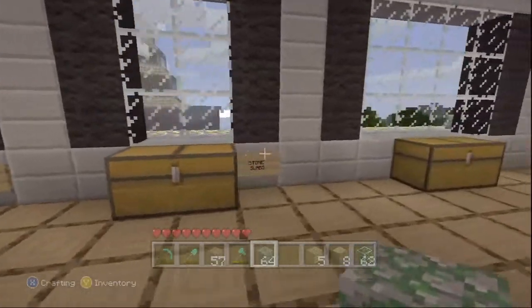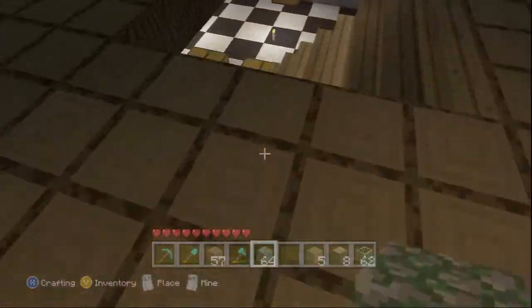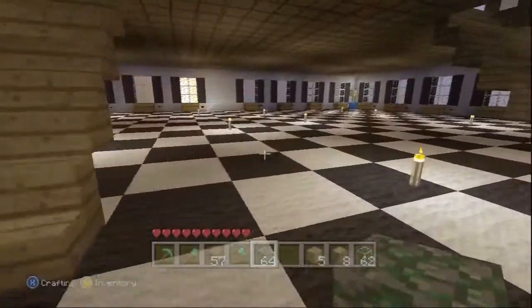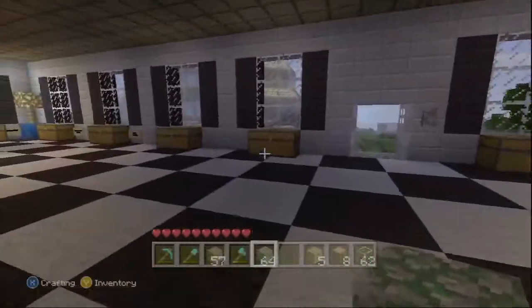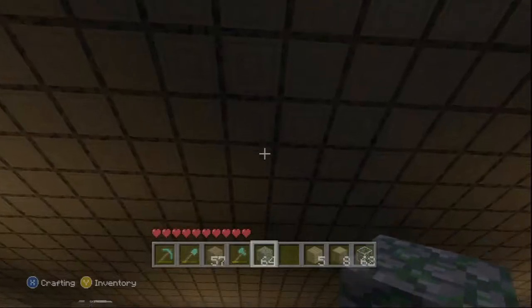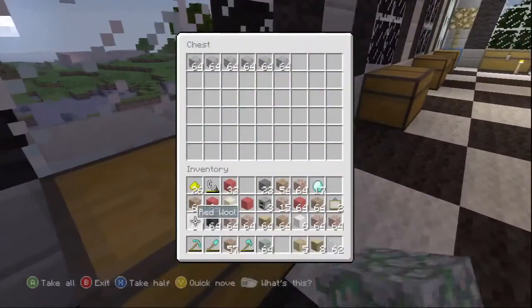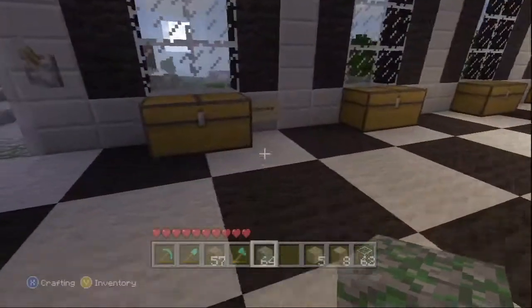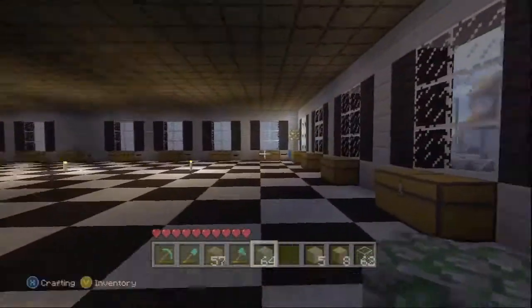Over here you got your stone slabs, your cobblestone slabs. Then heading down to the first floor, this is just your basic building block — it's going to be your glass, your cobblestone, your moss stone, sandstone, stuff like that. Because that's the stuff you use the most, I don't want to travel all the way up there to get just something basic. It goes from the stuff I need the most all the way around to the stuff I use the least — from cobblestone to wood to glass.